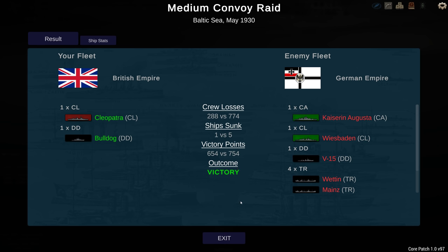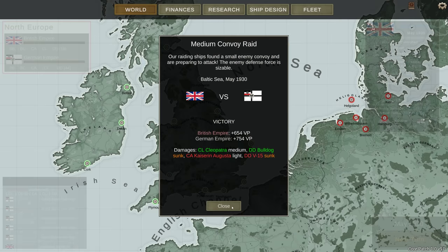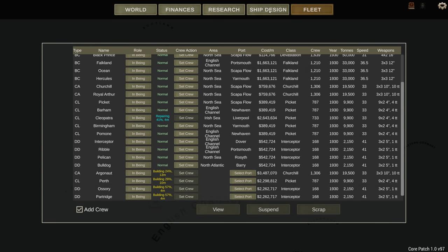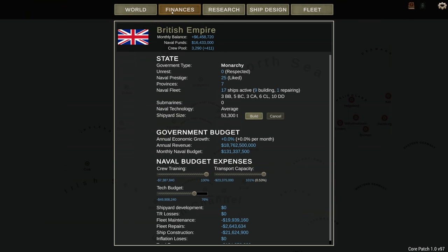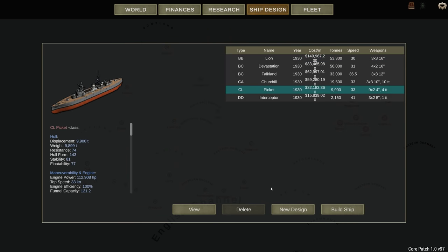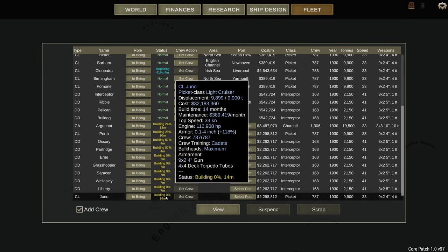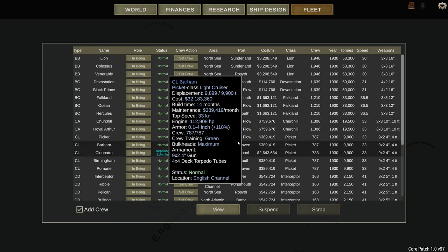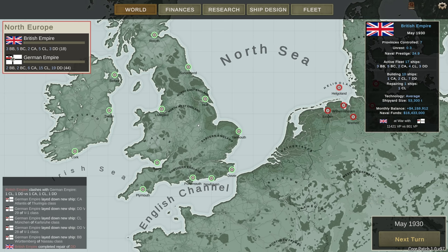They got more victory points than I did, but lost more crew — probably because of the transports. Alas, poor Bulldog. I'm very sorry about that — she was a good little ship. I definitely need some more destroyers. Let's build another five. Should still be positive finances — yup. And let's get another light cruiser going. They do take a lot longer, just over a year, but the destroyers are relatively quick. Cleopatra is going to be out for four months. We still have green crews everywhere, that's why I'm keeping them at home. Anyway, I hope you enjoyed that, and I'll see you again soon for some more Ultimate Admiral Dreadnoughts.